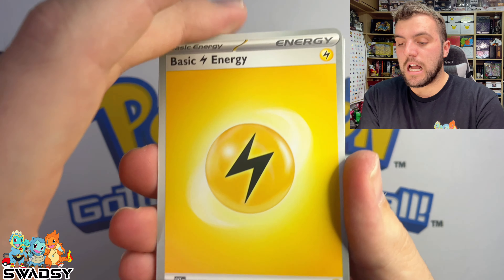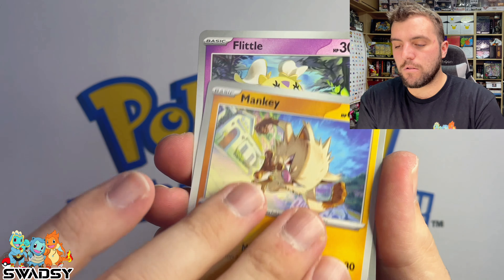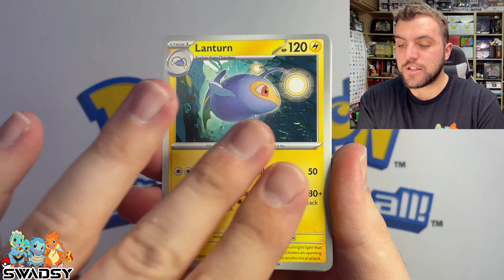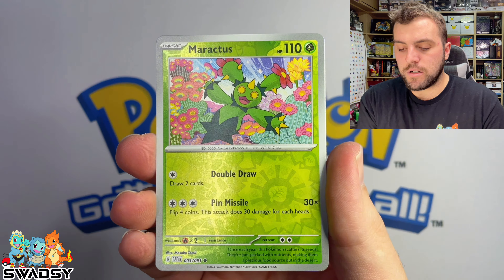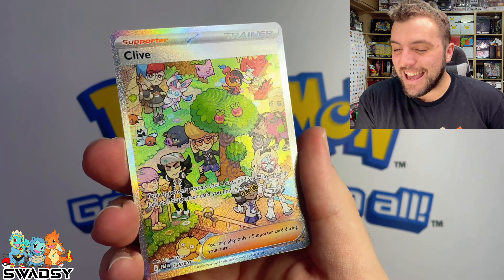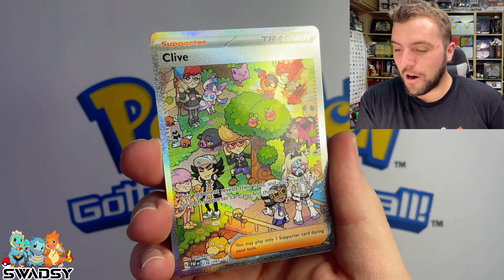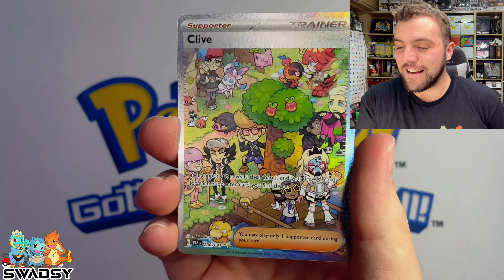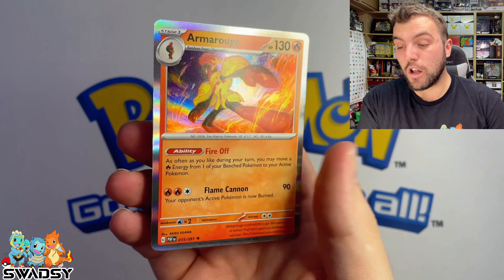Let's go — Electric Energy, Pikachu, Lantern, Primate, Whimsicott, Maracutus. And we've got ourselves a Clive! That is the only card I want from this whole entire set, and we have pulled Clive Secret Illustration Rare! Let's go. And is there something behind it? An Armor Rouge Holo Rare.